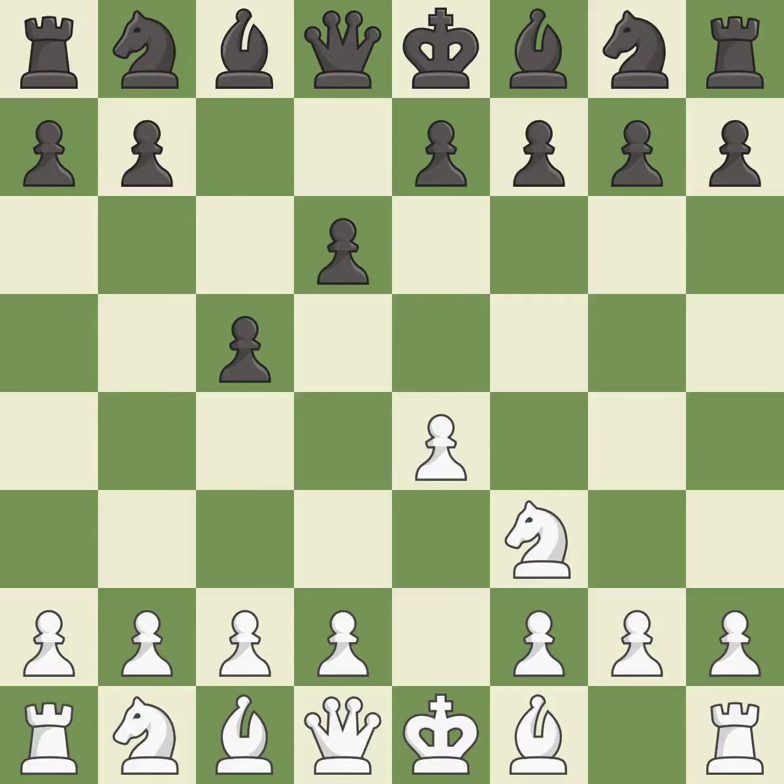d6 opens up the light-squared bishop and prevents white from pushing the pawn to e5 after black eventually plays Nf6. d4 offers to trade the d-pawn for the c-pawn, giving up a centre pawn for more active pieces. cxd4 gives black two central pawns versus one central pawn for white.